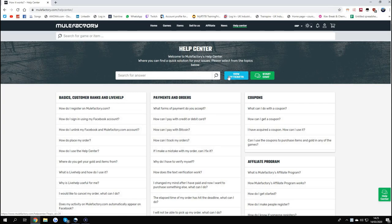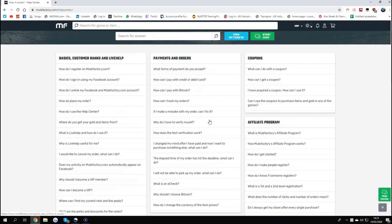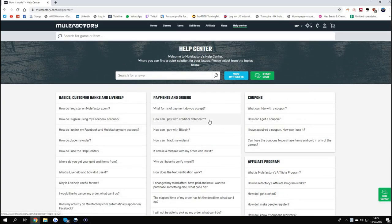And also guys, you do have a 24/7 support service where you can either look at your tickets that you bought, there's a chat option and loads of different questions and answers, so you'll have no problems at all. But yeah guys, check out MuleFactory and use Owen FIFA at checkout.